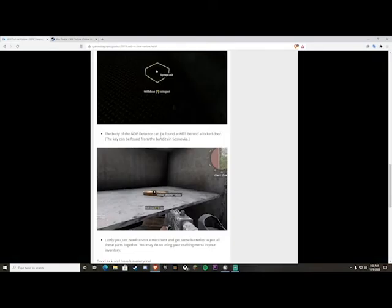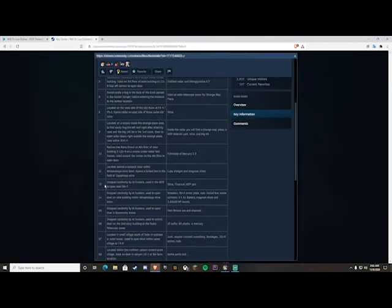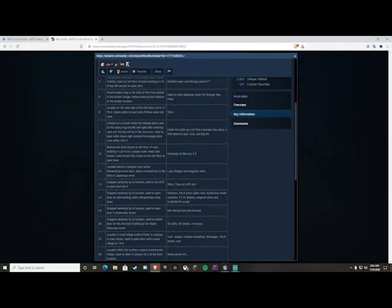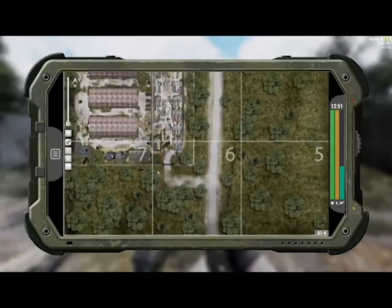The guide says it drops randomly from AI humans, but another page tells you the truth — which is kind of a half-truth. The body of the NDP detector can be found at MTE behind a locked door, and the key can be found from the bandits in South Snovka. So this key does not drop from random AIs — it drops from specific AIs in Snovka. You can also get wine and charcoal: wine is around 2,000 tokens base price, charcoal around 150, which is really good. And there's the NDP part for the quest to fix the NDP detector.